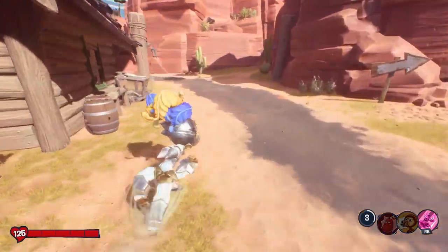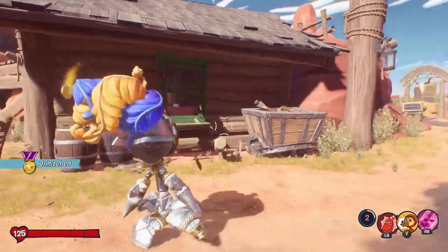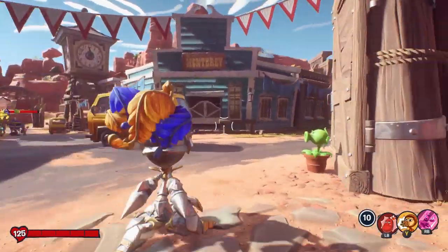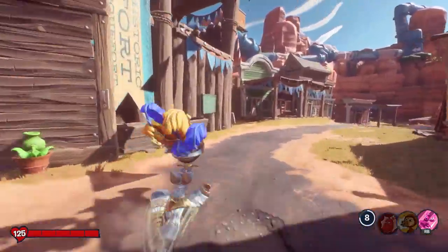Maybe you're a cowboy expert, but some of you aren't, because you've asked about this. This is where you hitch your horse. Cowboys would ride into town and you can't just park a horse — you have to tie it to a hitch. These are everywhere around the place; you pick them off.